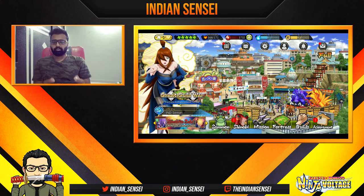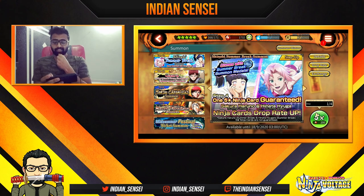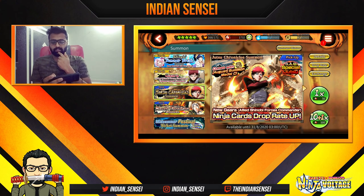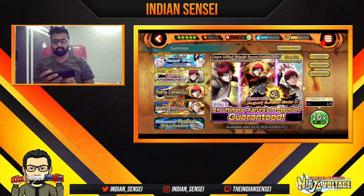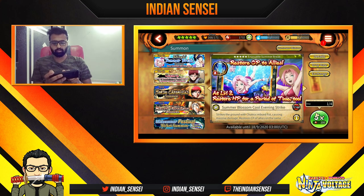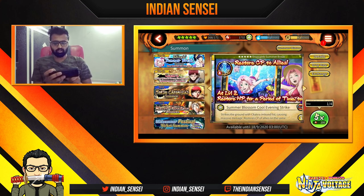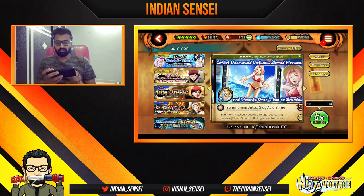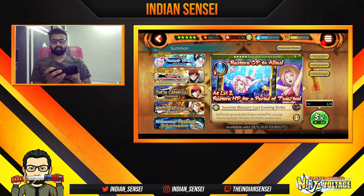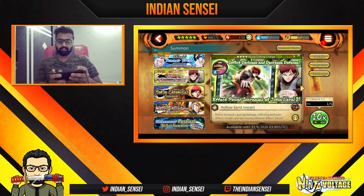Hey, what's up guys, Indian Sensei here and welcome back to Ninja Voltage. We have three shinobis after the SAM update, and one of them is War Gaara. War Gaara's kit, and the other two are Kimimaru banner and Nagato banner — these are not gonna be SAM special. Hinata's kit is really good, but since I don't have War Gaara's old ultimate I need his at least.